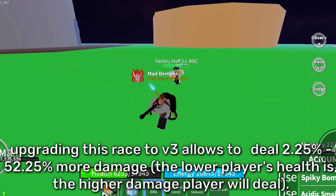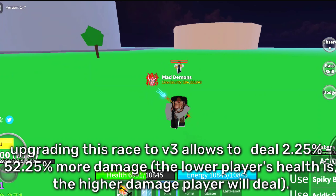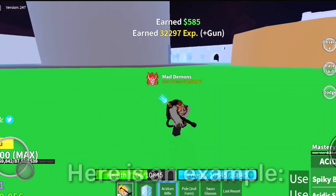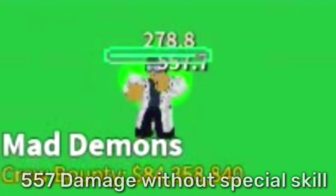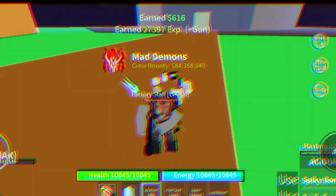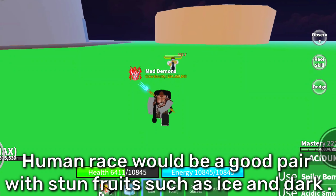Upgrading this race to V3 will give you a special skill which allows you to deal 2.25 to 52.25% more damage. The Human race would be a good pair with stun fruits such as Ice and Dark.